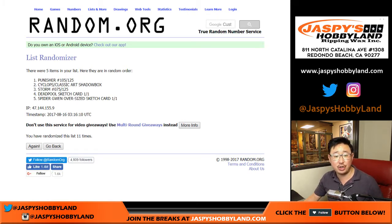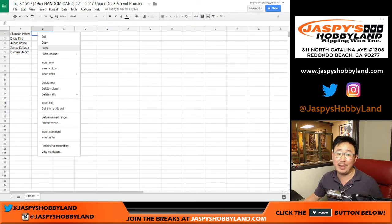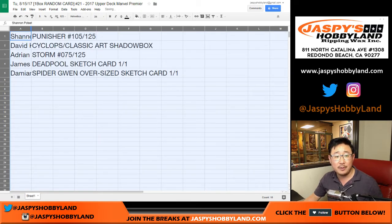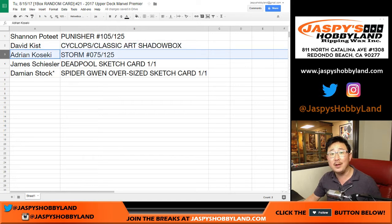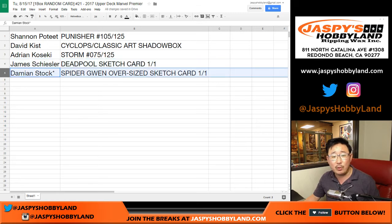Final time — we've got Punisher up there and Spider-Gwen on the bottom. Damien with the last bot mojo — Damien with the Spider-Gwen oversized sketch card. Shannon, you have the Punisher, 105 out of 125. David with the Cyclops Classic Art Shadow Box. Storm going to Adrian, 75 out of 125. James, all aboard the Big Hit Express — woo-woo — that's the Deadpool sketch card. And Damien with your last bot mojo, the Spider-Gwen one-of-one sketch card. All aboard, woo-woo!